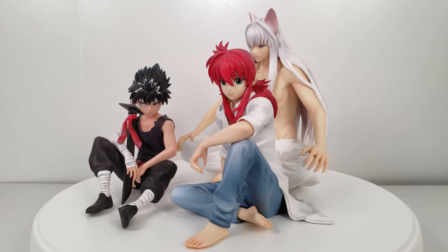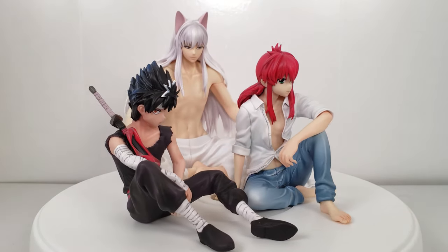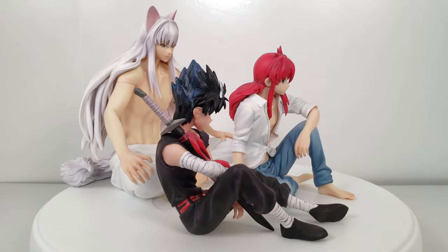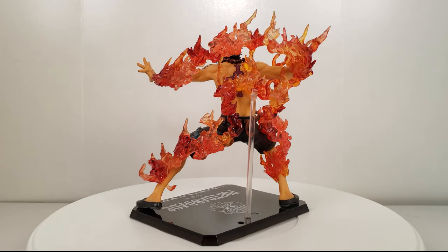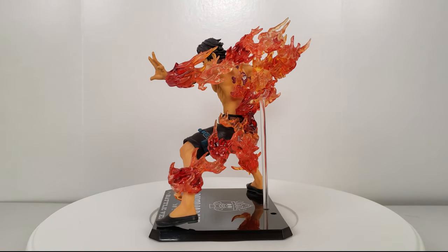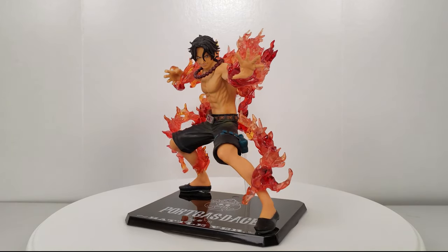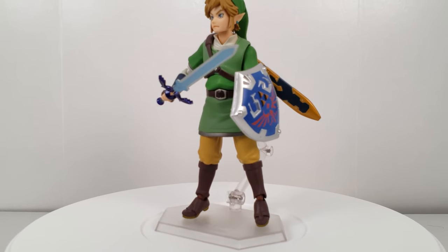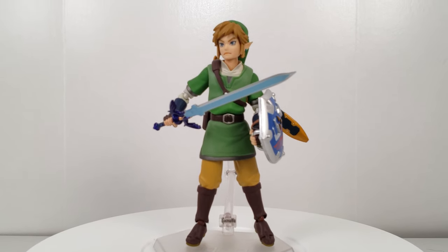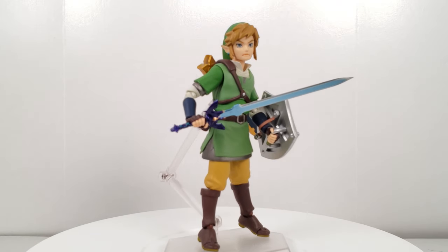My husband broke his personal rule of duplicate characters at the very bottom here, as he has Hiei, Kurama, and Yoko in sitting poses by Union Creative. Here we also have Ace from One Piece by Bandai — he is very difficult to dust. Last we have a Link Figma from Skyward Sword by Good Smile and Max Factory. We're not huge fans of Figmas, but this Link has a lot of different pose options and expressions.